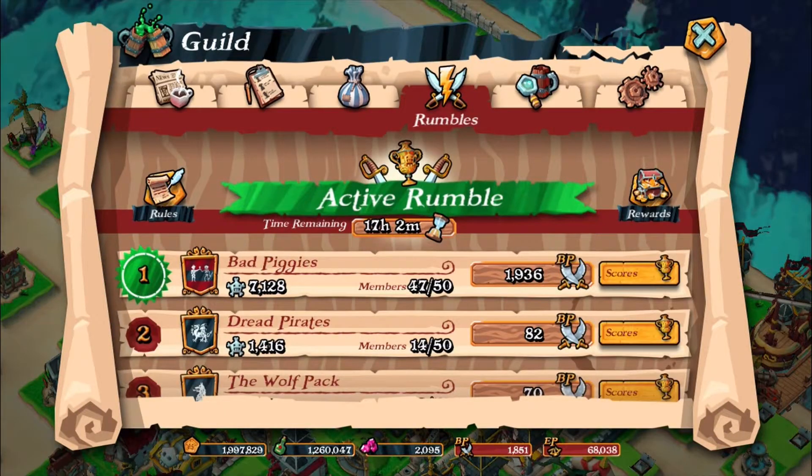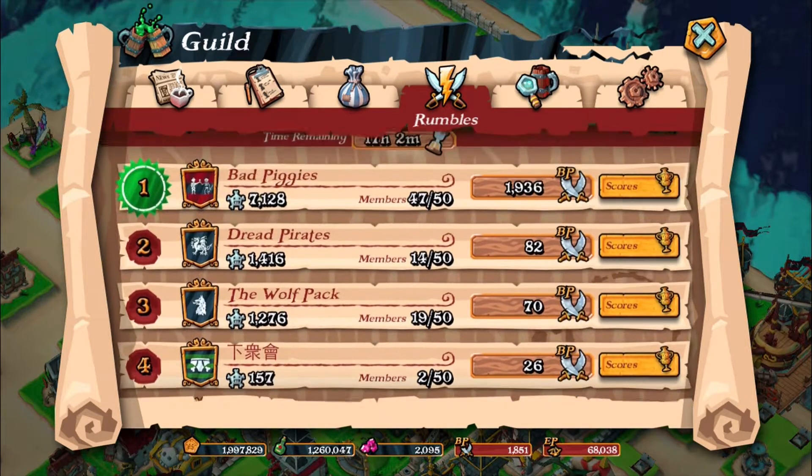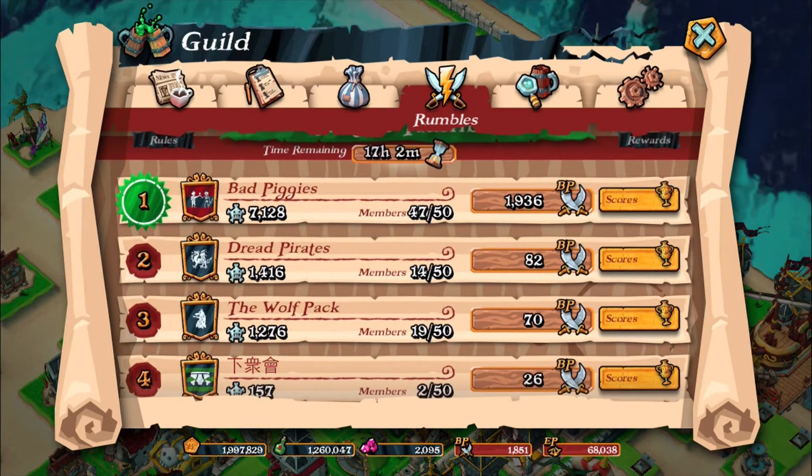We've got an active rumble in at the moment. Our guild — it's a little bit one-sided to be honest. We are so far ahead of everyone else. The way that the guild rumbles work is that you need battle points. For every victory that you get...